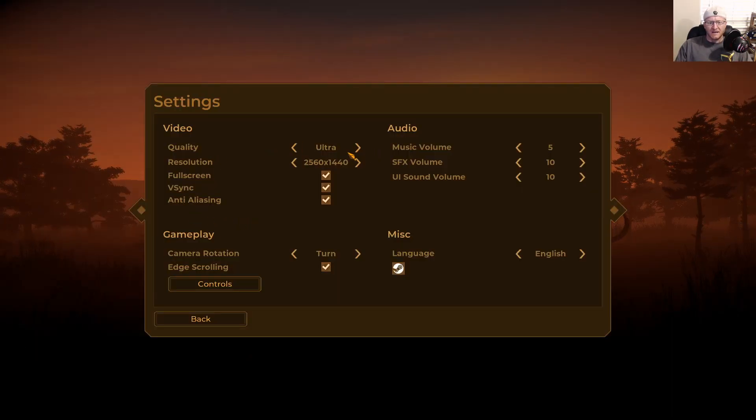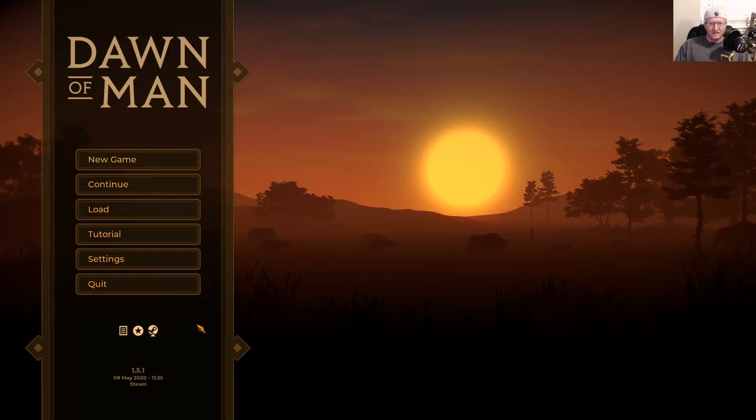Going through some of the settings: very basic. I had to turn the music volume way down — typical for most games; I think they crank the music up way too much. Quality goes up to ultra. I have a 1440p monitor, so I don't know if it does 4K, but it does 1440p. Controls are very simplistic and there's a tutorial to help you get set up.